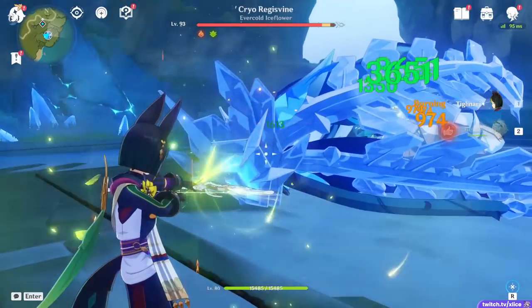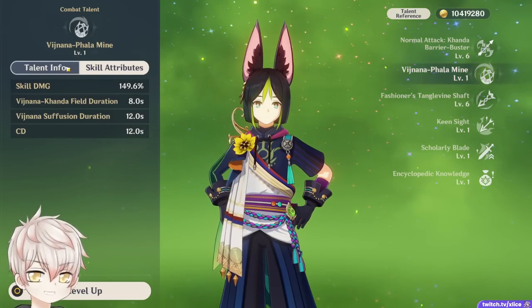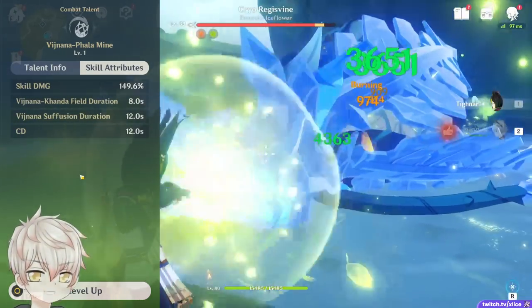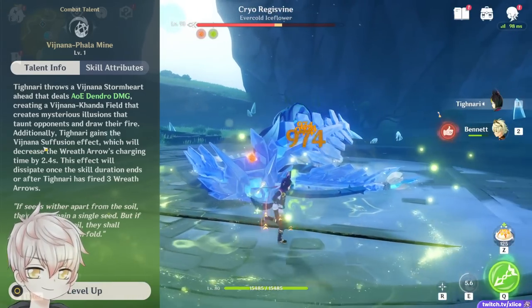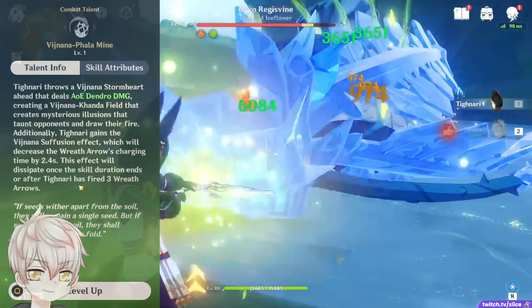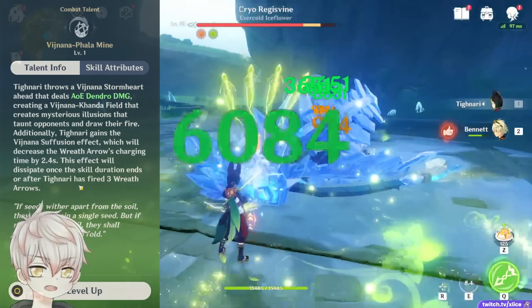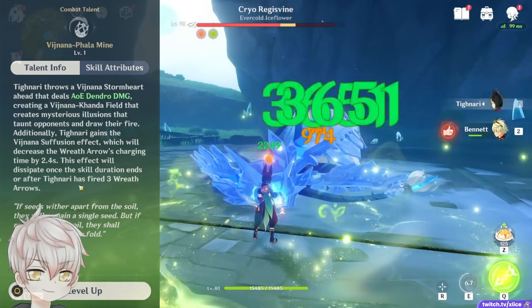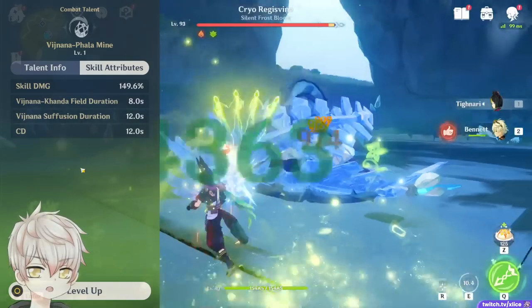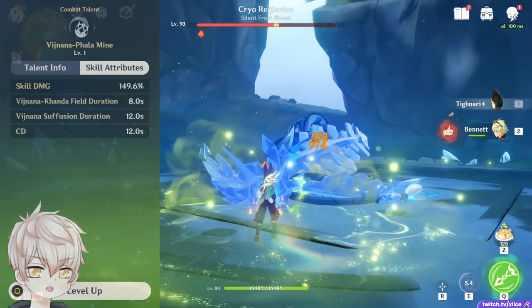The charge time of the level 2 Wreath Shot is quite long at about 2.5 seconds to be used arbitrarily. This is where Tignari's elemental skill comes in. Tignari throws a Dendro Bomb looking thing in front of him, haunting enemies for 8 seconds and granting himself his Vijnana Suffusion effect, reducing the charge time of his next three Wreath Arrows by 2.4 seconds. It's near instant at about a 0.1 second charge time, but it's not an instant quickscope like Ganyu's C6, so you do need to hold left click for a fraction of a second to proc it. This effect lasts for 12 seconds or 3 Wreath Arrows, and has a 12 second cooldown. It also generates 3-4 Dendro Orbs, which is average for a 12 second cooldown ability, considering his burst cost.